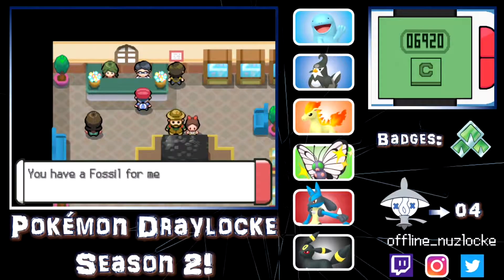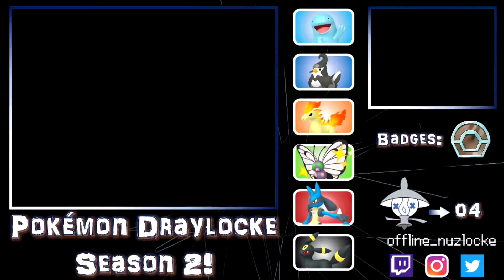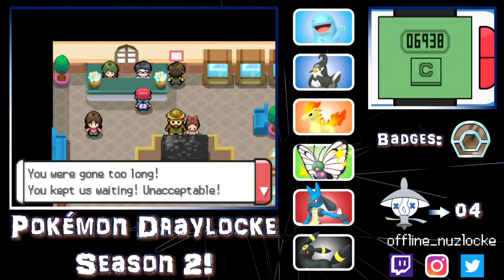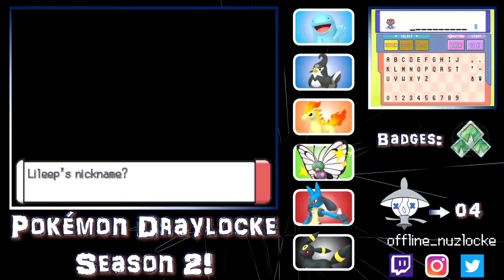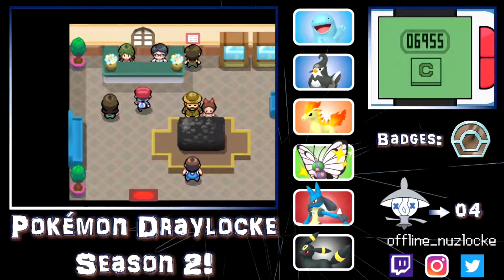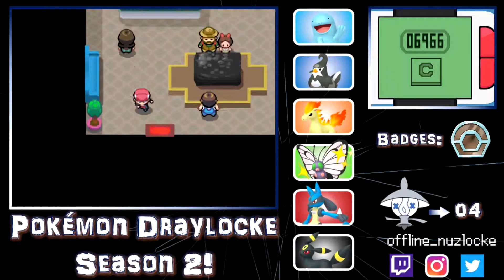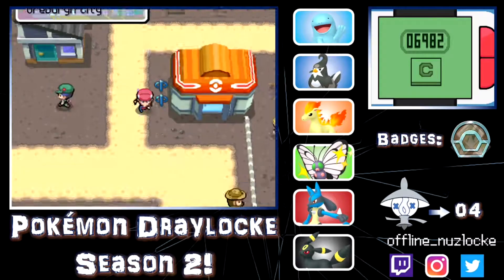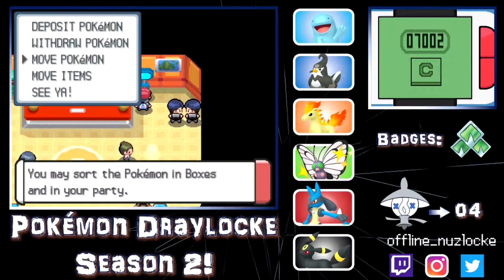Next we are going to revive our Root Fossil, which is going to be a Lileep. Lileep is a pretty cool mon. I don't have a name for Lileep so I'm going to name it Wenum — that's a cool nickname even though it's not a Poison type. Also, I accidentally clicked the wrong one, so I'll deposit that extra Omanyte and release it right away. I misclicked but it's okay.